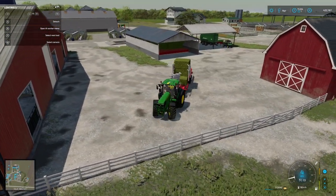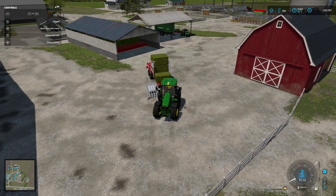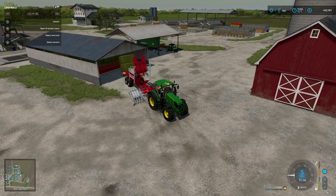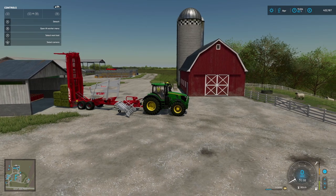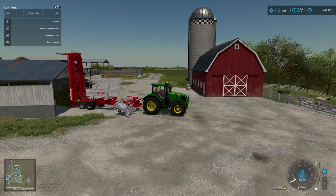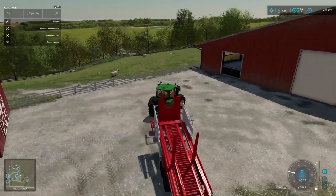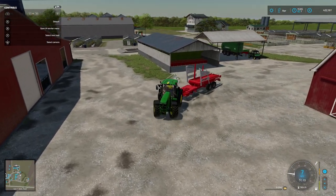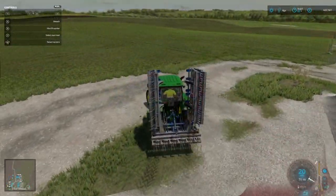That grass field is pretty much finished. One small job still to be done is the raking and rolling of the grass field just to get it ready for its next growth. Offloading these last five gives us a good store of hay, and there's still some grass there for the sheep. I've got to keep the sheep happy now that we've got our own clothing factory — we need to try and keep that as stocked up as we can.